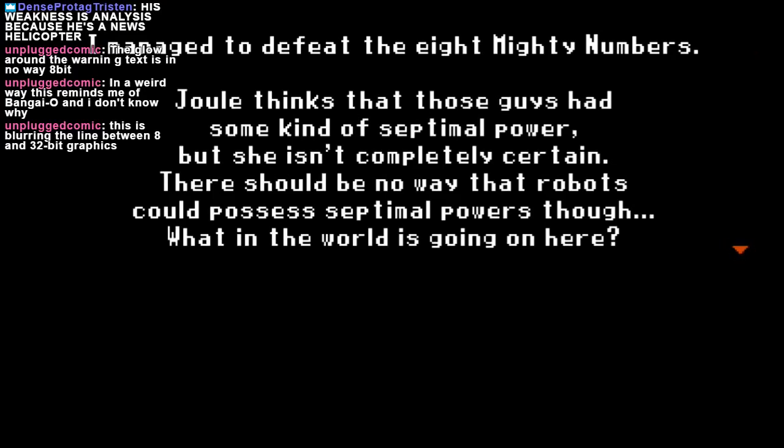It has actual 8-bit colors. And unlike most things that call themselves 8-bit, Axiom's Verge actually looks good, which is very rare for 8-bit things, frankly. I managed to defeat the 8 Mighty Numbers. Jewel thinks those bad guys had some kind of septal power but she isn't completely certain. There should be no way that robots could possess septal power, though. What's going on here?